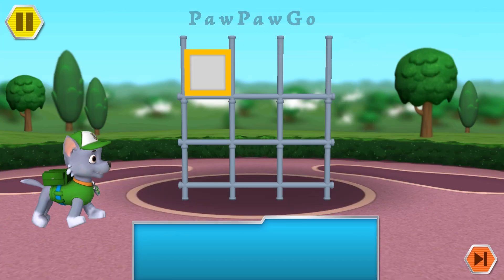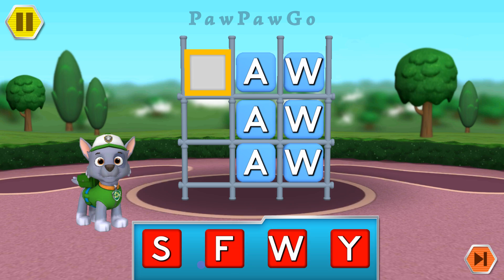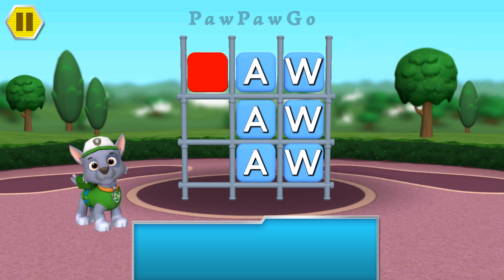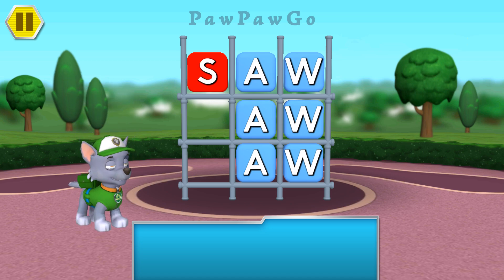Help Rocky build a tower with the letters you collected! This is the Aw Word Family. Let's build the word Saw. These are the letters you collected! Find the letter we need and drag it to the open space. S... A... Saw! Great job! Let's keep building!